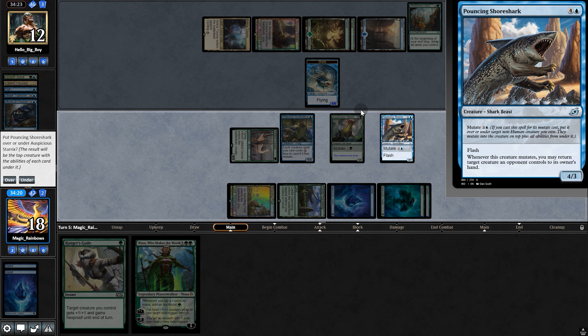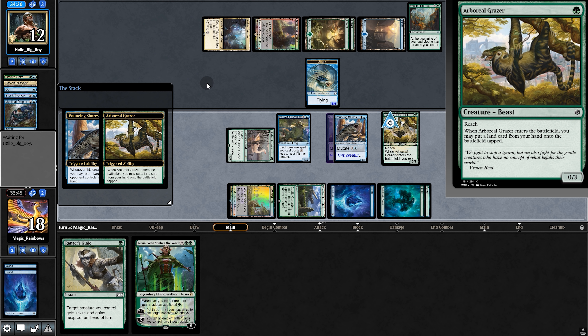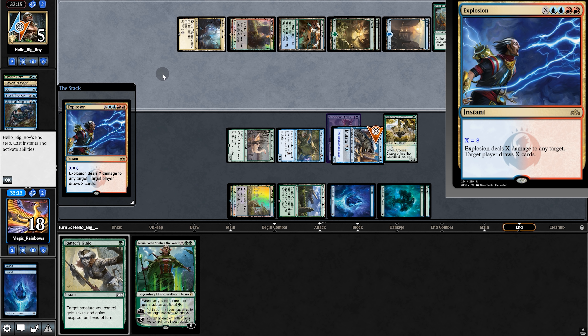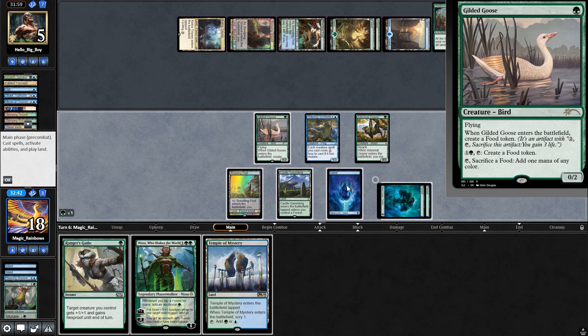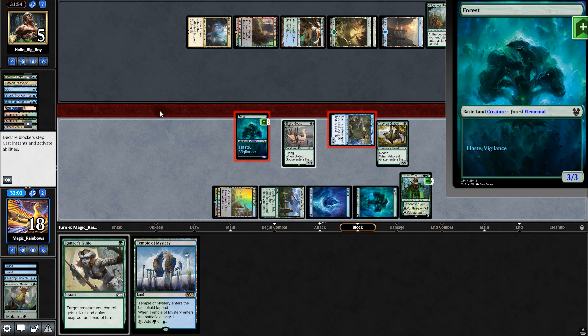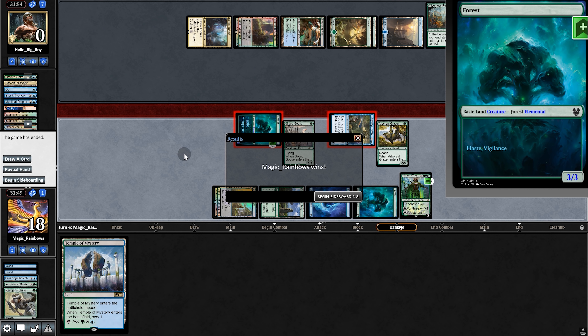The mutate trigger hits — that's pretty good. We need to decide whether to put Shoreshark on top so it's a blue creature, losing two power, but making it harder to steal. We do that. Our big creature hits a Grazer from the mutate — oh well. We swing for seven. Opponent slams our creature for eight and draws eight cards. But wait — do we have lethal? Yes! Untap a land, swing for four — one damage off, so we use Ugin's ability. Lethal. They were so close to winning.